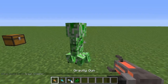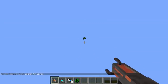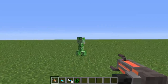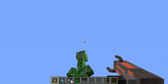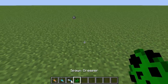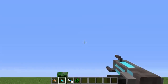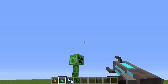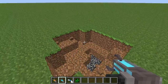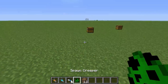I've noticed something — you can pick up mobs too. There's something funny with creepers. Watch this. Okay, it only works with the supercharge. So if you're standing around and you get struck by lightning with this in your hand, you're gonna get the supercharged gravity gun, which essentially just throws stuff higher in the air. It's like a torpedo. It's amazing.